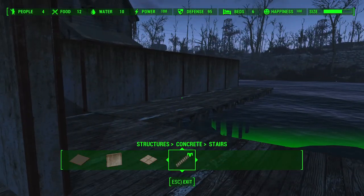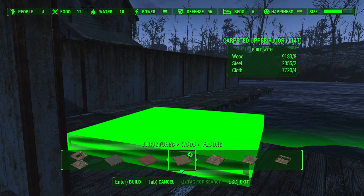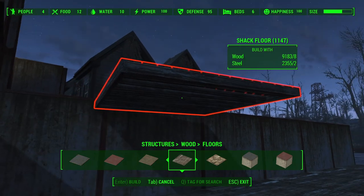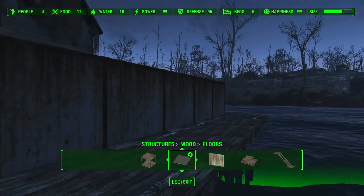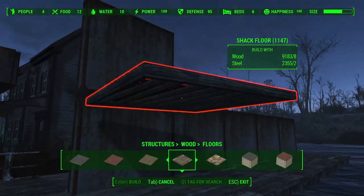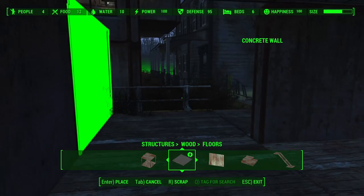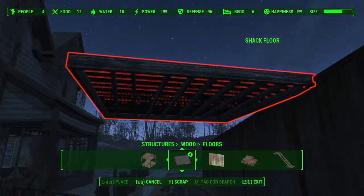Now we need to build up a second level, so I'm going back to my wood set. We can move away from the pillared piece and towards the deck style. There's a problem though — you can't snap decking to a rooftop. Since I'm mostly done with the concrete set, I'm just going to snap that wall up temporarily and then pull it back down to get the floor snapping to work correctly.